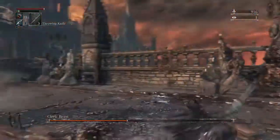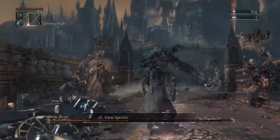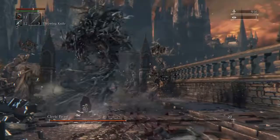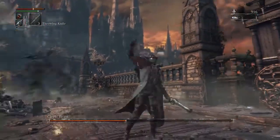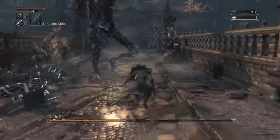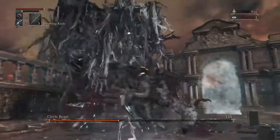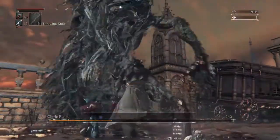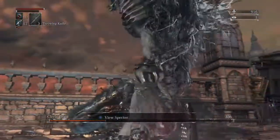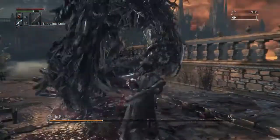Try to stay clear of him when he does any dangerous combo attacks. You can exploit the attack where he digs his hand into the ground — get behind him and get a couple hits in, stun him if need be. Right here I think he was a little staggered; he took a lot longer to recover so I got a couple of extra hits in.